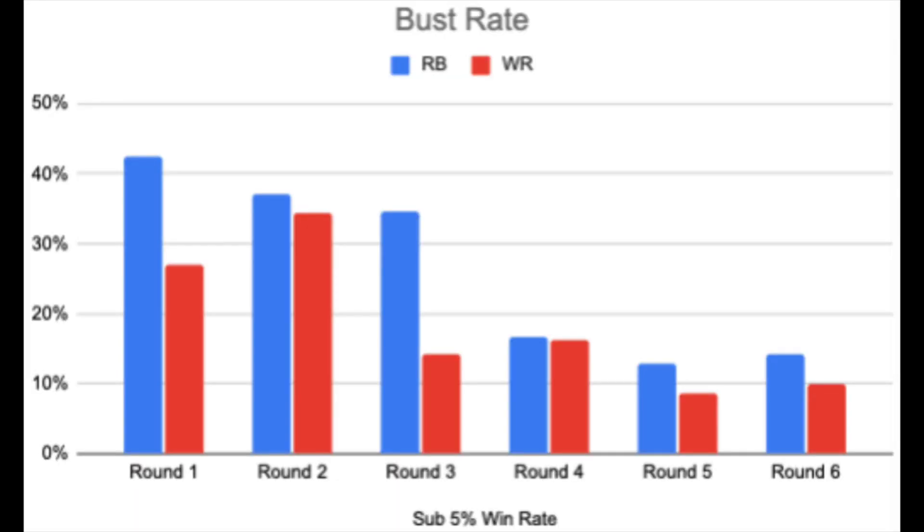Because of those bust rates, we don't want to bust our whole team trying to find a legendary upside running back. We don't want to go running back, running back, running back — most of the time, two out of three of those guys are going to bust. So what we do is draft one running back in that range to expose ourselves to that legendary upside without busting our entire team chasing that lottery ticket.